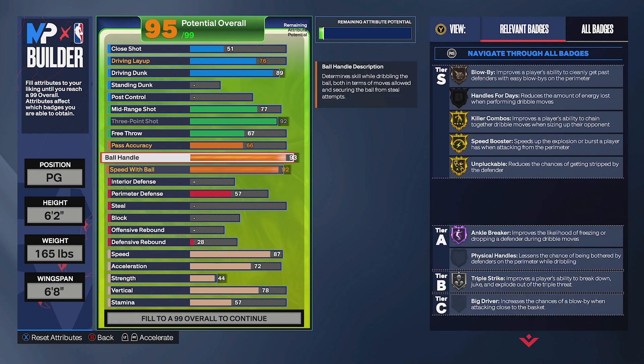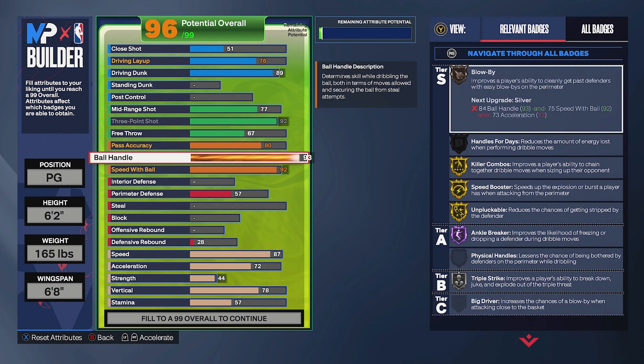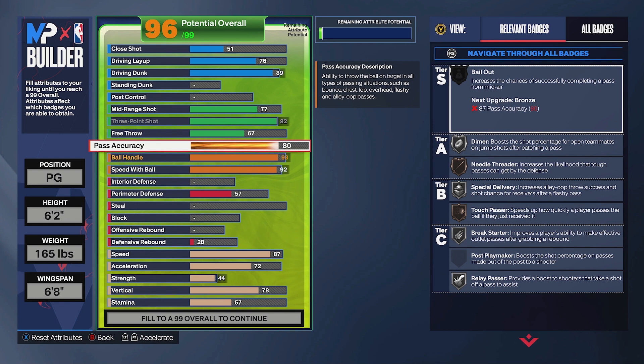We're bringing pass accuracy up to an 80. I know the big discussion this year is about Bailout requiring 87 for bronze, but I went into the build tester and threw every type of bailout pass imaginable — almost all of them were on time and on target. I don't throw a lot of bailout passes personally. If you're throwing so many that you need 87, you should probably slow down your playstyle. In my opinion, 80 pass accuracy is more than enough.